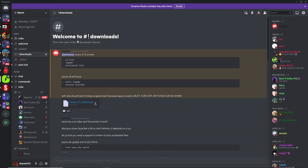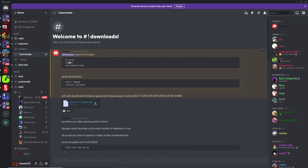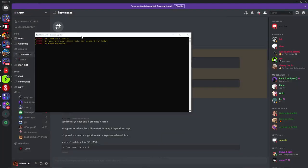Head over to the downloads channel and scroll up to the top, where you will see a download. Click on that download, and if prompted, just click open. It'll open up, and then you just click on the file to launch Storm.